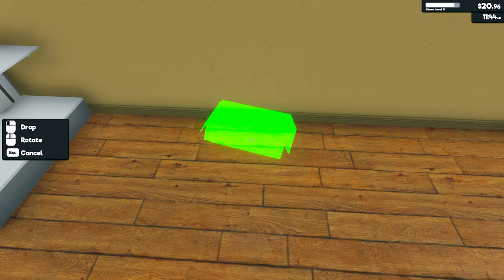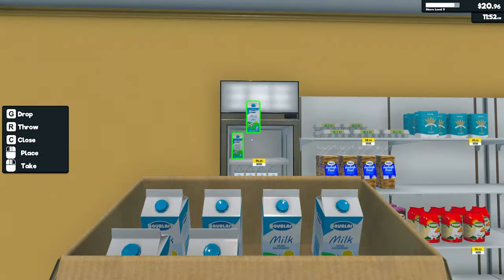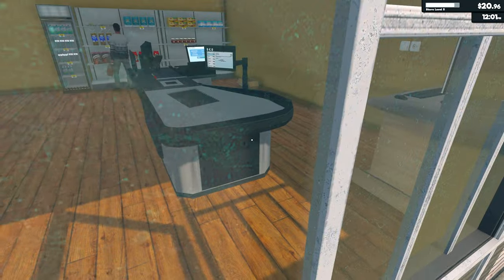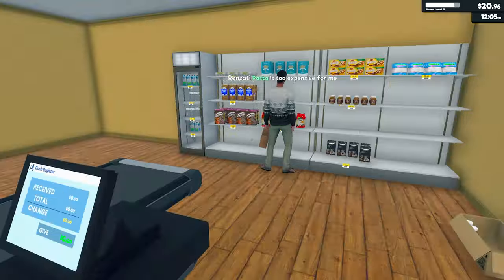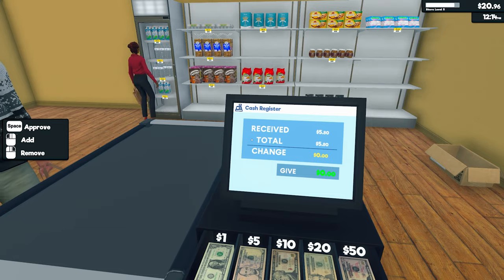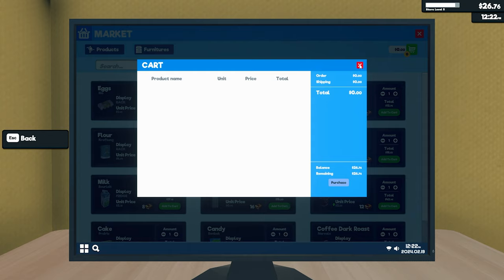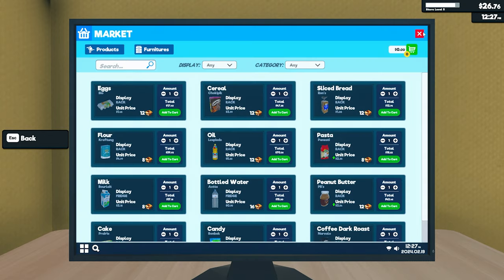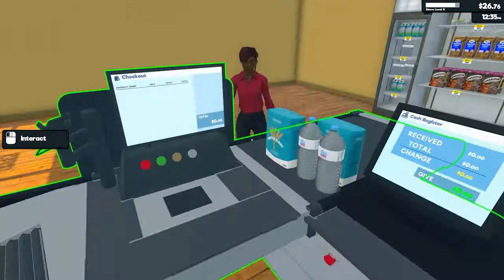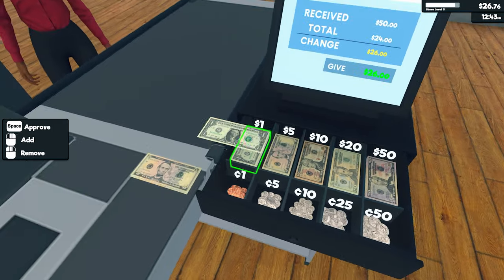Oil's just bloody expensive. Milk - dump that outside. Pasta's too expensive. We really just need some oil, and then we'll have all the products again. Do we want to maybe try and expand? Management - $200 bucks to get to that next level, it's going to take a while, a lot of grinding I feel. $25.60 - thank you. I'll definitely want to get oil in because oil's definitely a high price for us to buy and for them to buy.